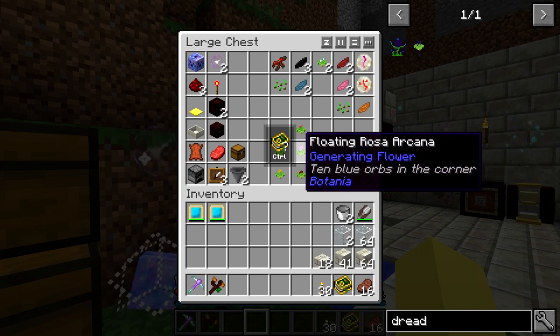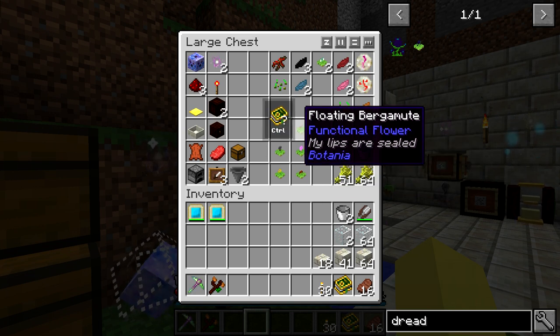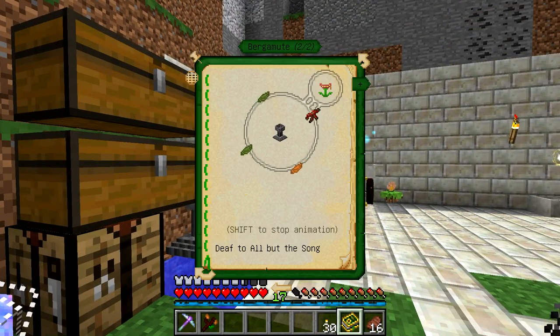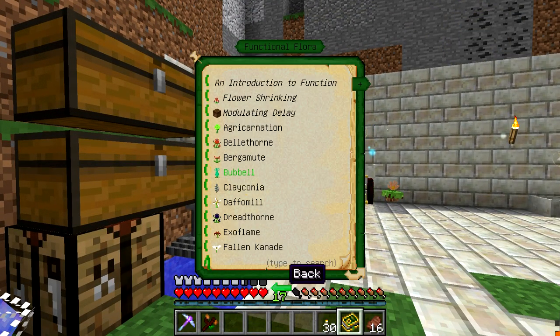So if you're breeding a lot of cows, the experience will kind of build up and it's just better to get rid of it, especially if you can turn it into mana — that's what the Rosa Arcana is going to do. It does not have a big range, so it's going to go basically in the center of our farm. You don't need it if you really don't want it. The next one is the Floating Bergamute. This is going to be really crucial for me because it allows me to reduce the noise that cows are going to make — and of course, if we're recording episodes around this farm, the cows are going to be really loud.